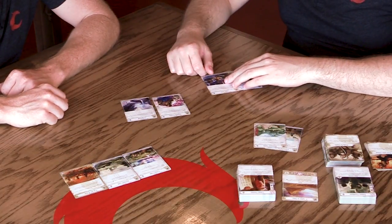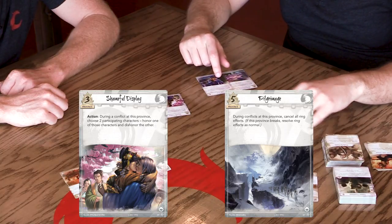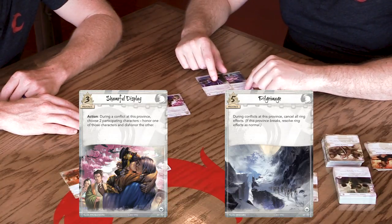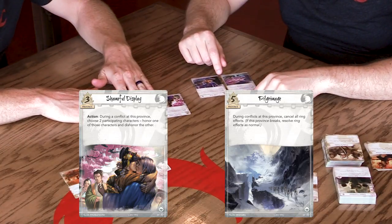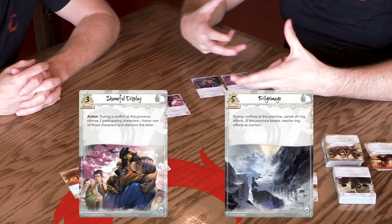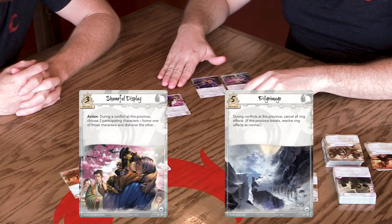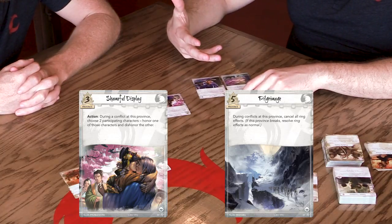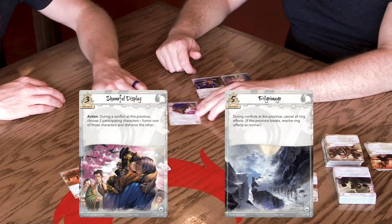Moving on to Void: we have Shameful Display — during a conflict at this province, choose two participating characters, honor one and dishonor the other. And Pilgrimage — during conflicts at this province, cancel all ring effects, but if you break it, you resolve them as normal. Important to note: Shameful Display is three province value versus Pilgrimage's five province value, so Shameful Display is a lot easier to break. Lion isn't really messing with honoring or dishonoring characters too much, so I don't think there's a ton of value in that compared to cancelling a ring effect — like a big void challenge. Let's go with Pilgrimage.